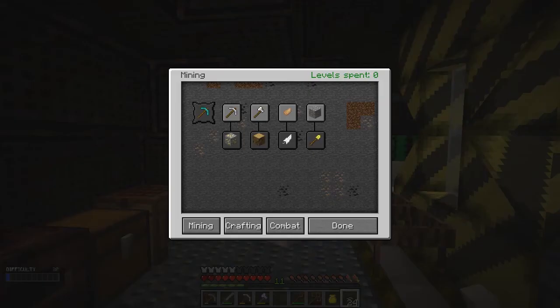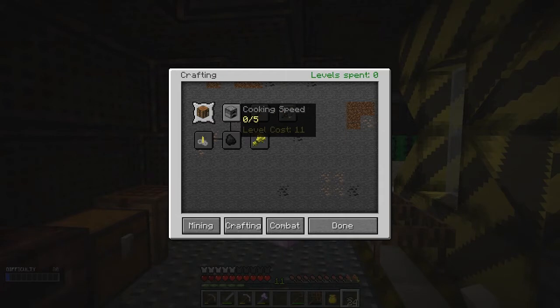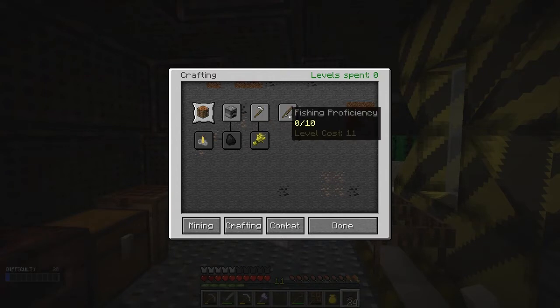Pressing L gives me the Level Up GUI. I didn't expect to see that one — last time I looked I got a different one. You've got mining, crafting, and combat. You can upgrade your tool, cooking speed costs 11 levels. I'm not going to do that yet.